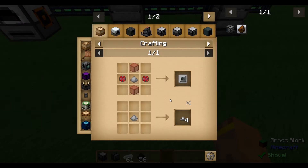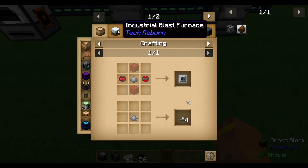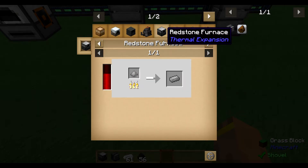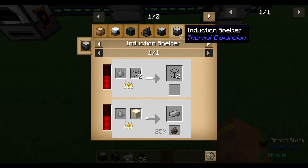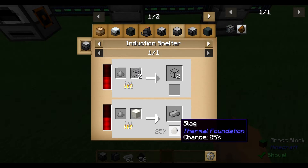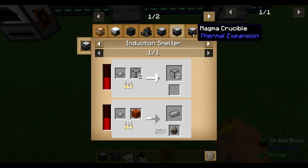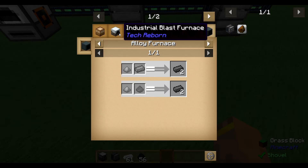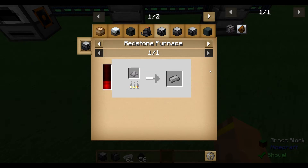If we have a closer look at steel blend, we can see there are some crafting recipes and ways to process it into a steel ingot — for example, the redstone furnace or the induction smelter. If you're starting fresh on a new map, the redstone furnace should be the easiest way to get steel ingots.